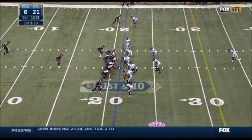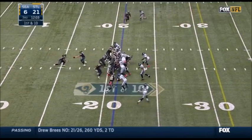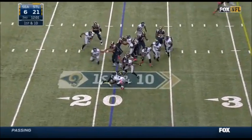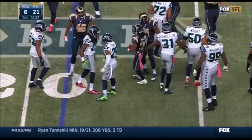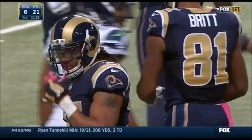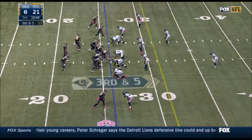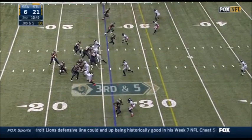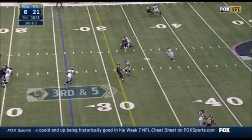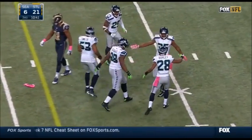Second half possession for St. Louis. Austin Davis was perfect in the first half, completing all nine pass attempts. Trey Mason in the backfield takes the handoff from Davis and is out to the 23 yard line. Richard Sherman makes the tackle, pulled down and five from the 26. And that pass incomplete — first incompletion thrown by Davis.